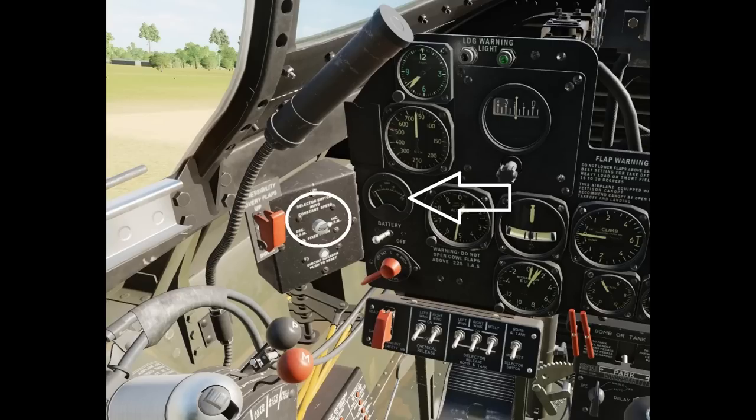When you go to fixed pitch due to a generator failure, I suggest: set max continuous power - 42 inches and 2,550 RPM - fly straight and level, wait for speed to stabilize, then put the switch to fixed. The propeller pitch will stay there for the rest of the flight. It's great for cruise and okay for light combat. If it was a generator failure, turn the battery off to save power, and turn it back on with prop back to auto if combat is imminent. If it was a prop governor issue, you're stuck in fixed pitch, but you can use increase/decrease positions to fine-tune RPM.